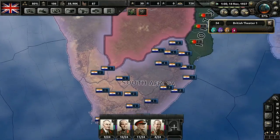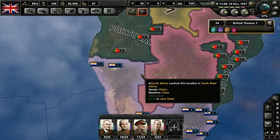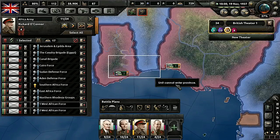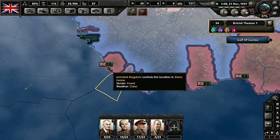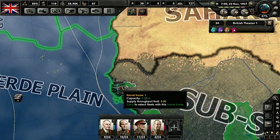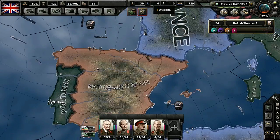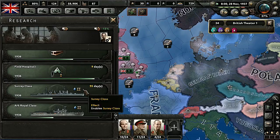Wow, South Africa has a lot of units — like, a lot of units, that's really weird. I have a lot of spread-out units. We just have two ships and two subs hanging out there — that's Gambia. And there's my Gibraltar fleet. Well, this doesn't even go fast when you have it on fast speed. I guess it was in 1939 that the Reich did stuff.